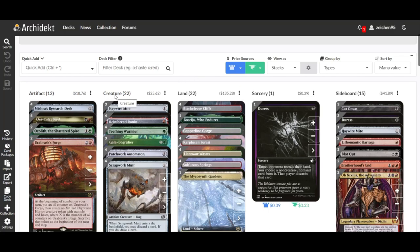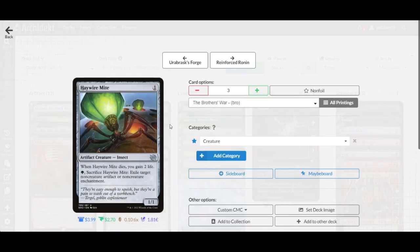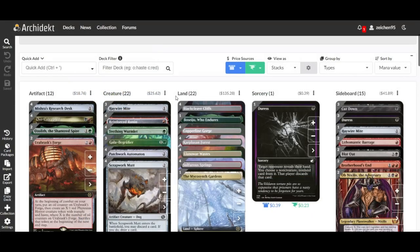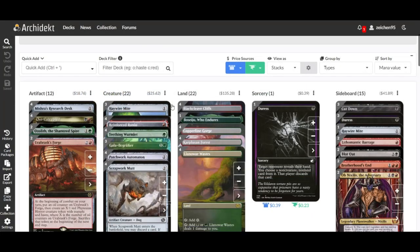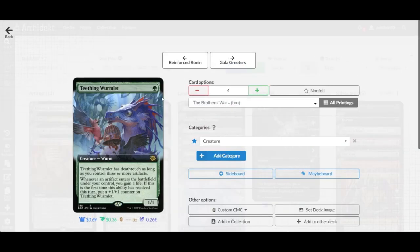We'll dive into the deck discussion starting with the 11 one-drops. We have three copies of Haywire Mite, a one-drop utility creature that can exile target non-creature artifacts or non-creature enchantments. Its main purpose here is triggering artifact ETBs whenever an artifact enters the battlefield.